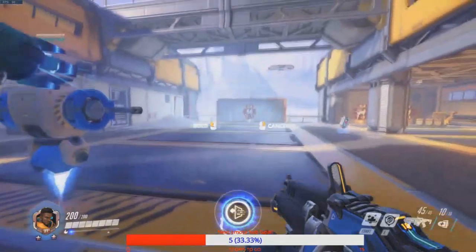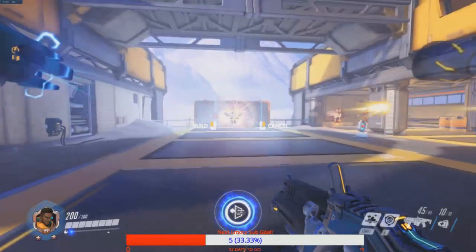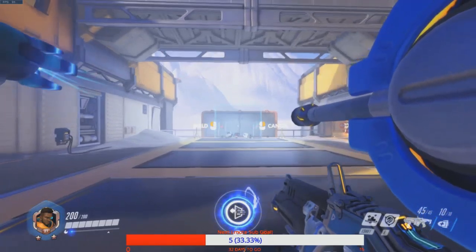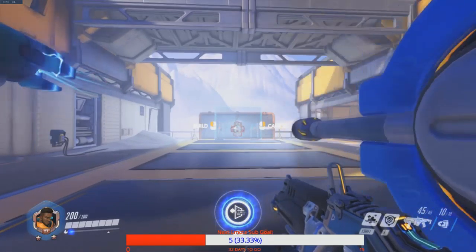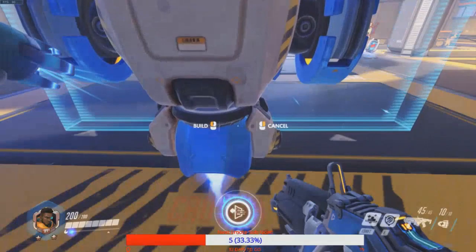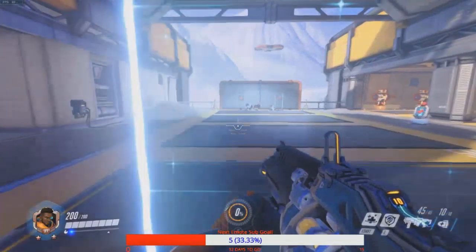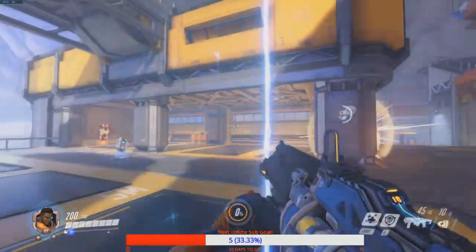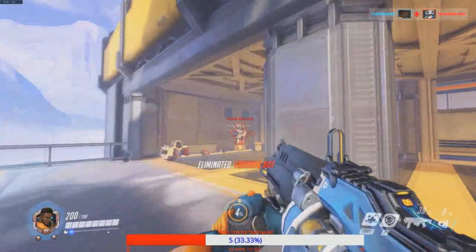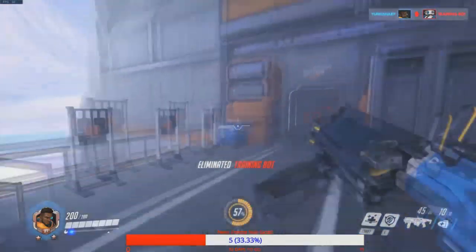You'd probably want it closer to you. If you put it way far away, the enemy team can rotate around it a lot easier. Whereas if you put it right in front of your teammates, the enemy has a harder time rotating out of it because there's more wall to use. So placing it close gives you better coverage angles.